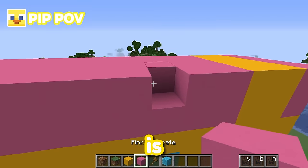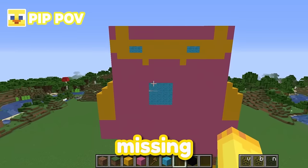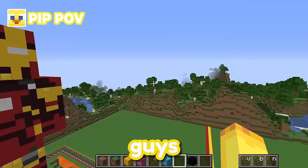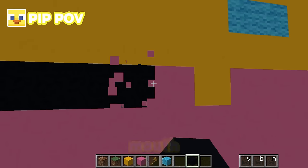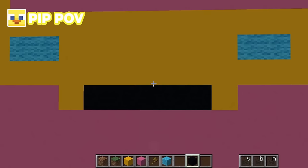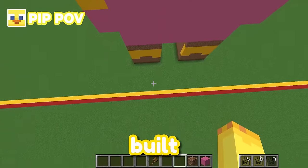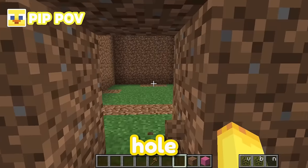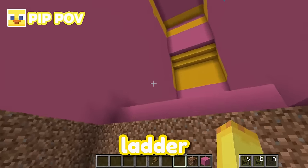Now Iron Man's girlfriend is complete! But I feel like something is missing — Iron Man has a mouth, right guys? Let's go ahead and add a really cool mouth on Iron Man's girlfriend — now she has a really beautiful mouth! Now that the outside is built, let's go ahead and work on the inside — I'll dig a hole into her foot and then add a giant ladder all the way up, then start working on the living room.